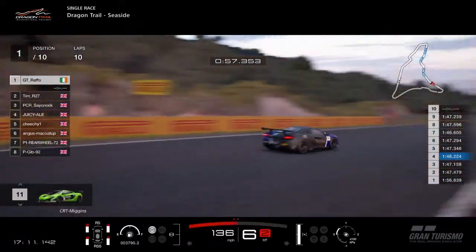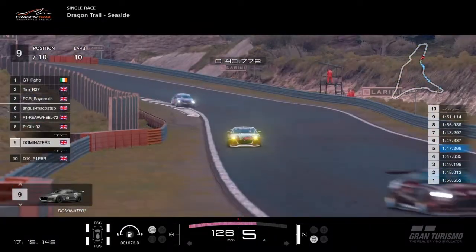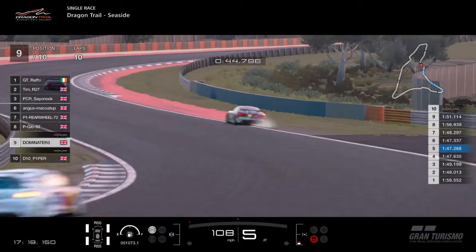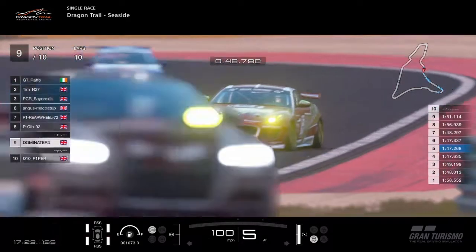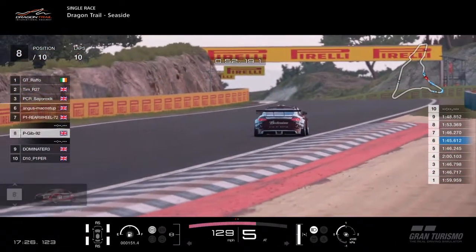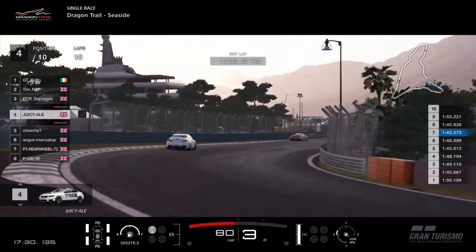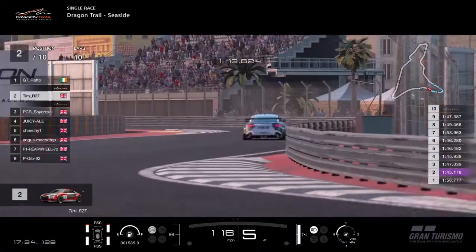Dominator ninth, Piper tenth. We have lost another driver — Miggins is missing. Miggins is retired from the race, so we're just down to ten drivers now. Dominator runs a little bit deep — the tyres are probably still trying to get up to temperature on the Jaguar.